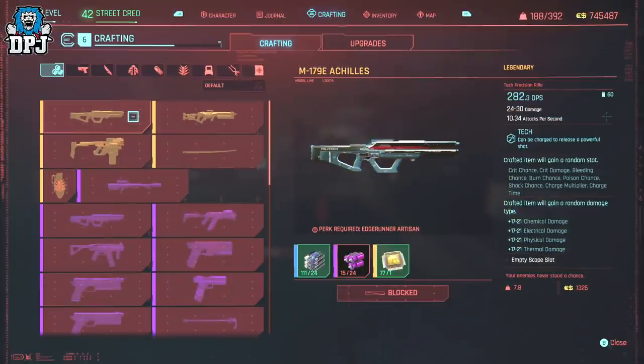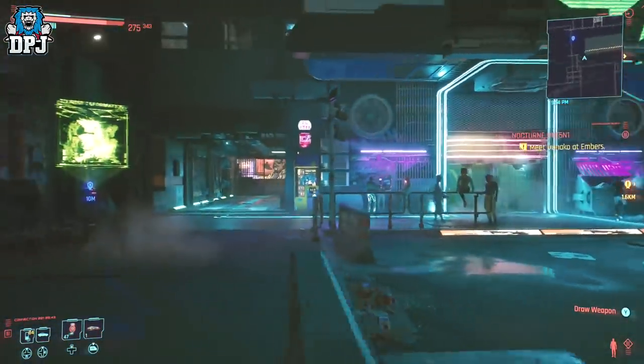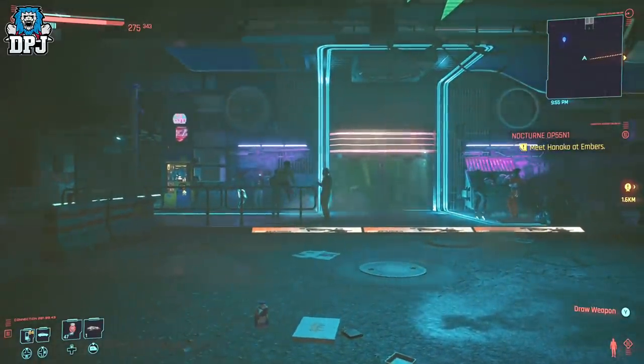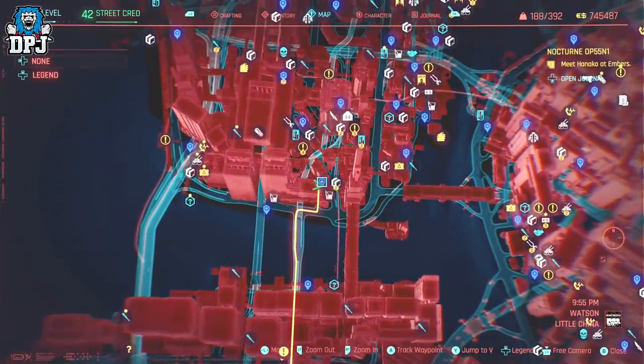Some of these require you to kill things; others can be found in areas where you are free to grab them, and those we will start with. First up, the M179E Achilles — this legendary tech precision sniper can be found within the Afterlife club. Head there, follow the route on screen, and instead of going directly into the club, take the lift to the right of the bouncer. This will take you up onto the roof where the chest is located.